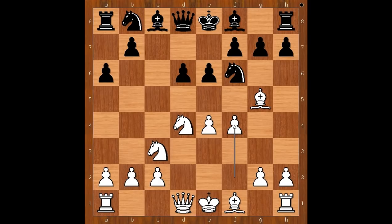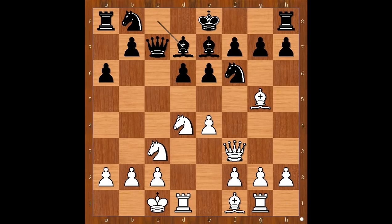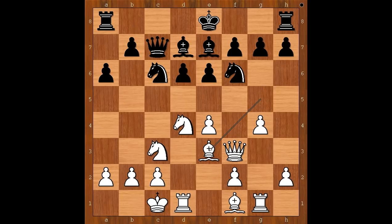f4 is the most played move, but Nezhmetdinov played queen to f3. Bishop to e7, unpinning, and Nezhmetdinov castled queenside. Queen to c7, rook to g1, preparing g4 and g5. Bishop to d7, g4, knight to c6. Bishop to e3, because the plan is to play g5. h6, h4. This is definitely discouraging Enrico Paoli from castling kingside, but he's not worried about that — he even doesn't want to castle. He had a plan of his own: attack on the queenside.